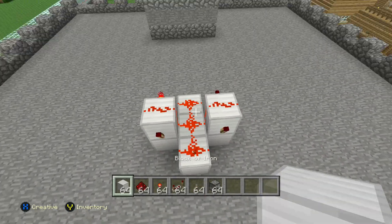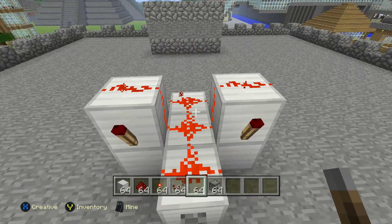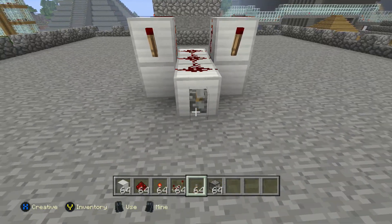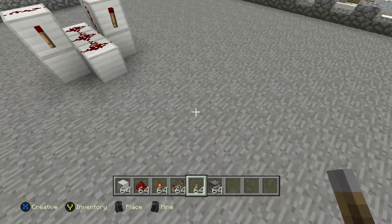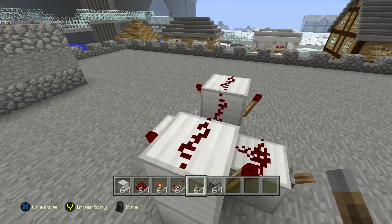Now get your lever and put it down here — this is going to be what stops it. When it's glowing like this, that means it's off, and when it's flashing like that, that means it's on. You don't have to use a lever — you can wire this lever anywhere using as much redstone as you want, and repeaters. But this is just for a small, close one.